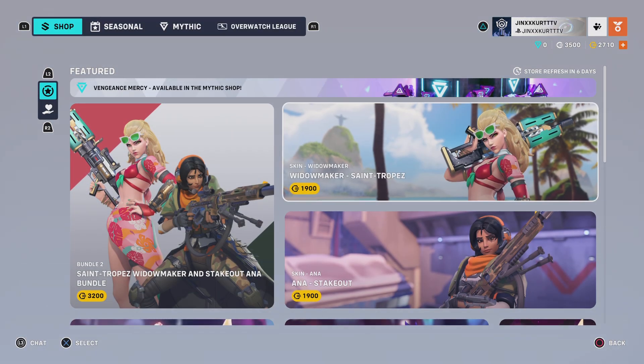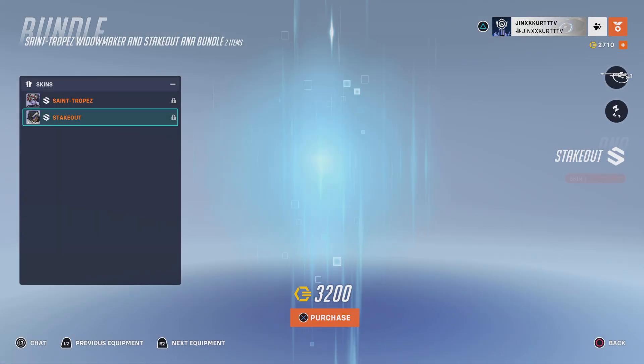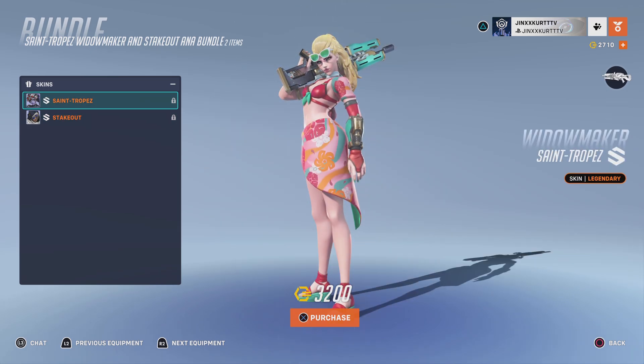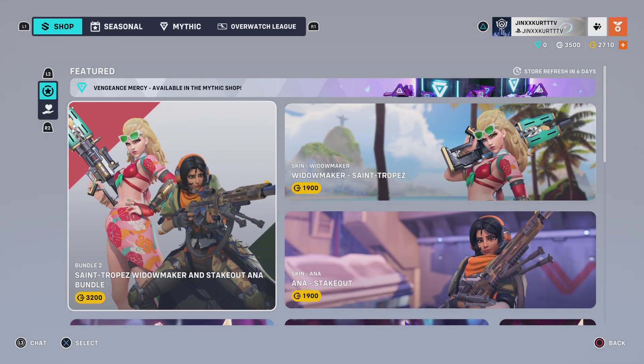In the item shop we have two new recolors: the San Trope Widowmaker skin and the Stakeout Ana skin. These are both recolors and both legendary skins apparently. The price listed is 3,200 coins, and if you want to get them separately they're both 1,900 coins.